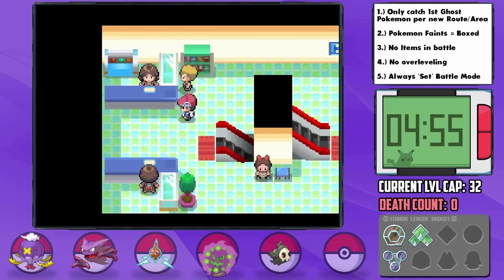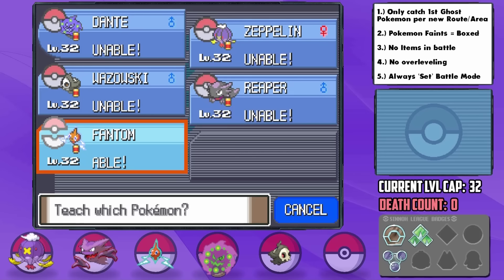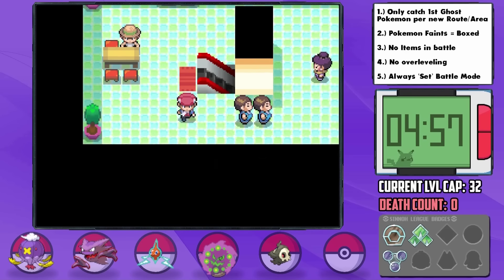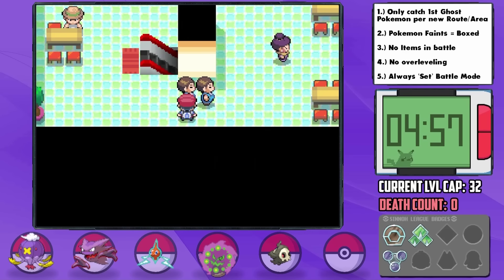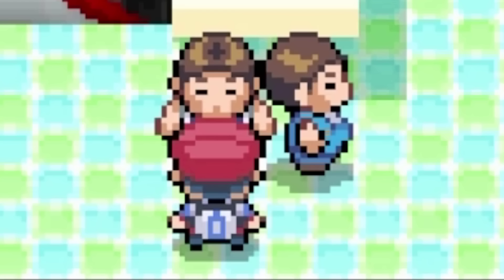Before progressing to Gym Leader Maylene, I decide to hit up the Veilstone Department Store to pick up the Reflect TM, which I teach to Phantom. On the fifth floor, this guy says, 'Two buff guys standing side by side. That's all.' I... nothing, it's... we're in public, guys.